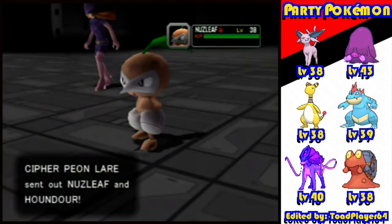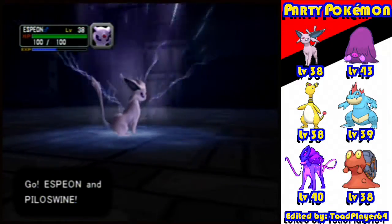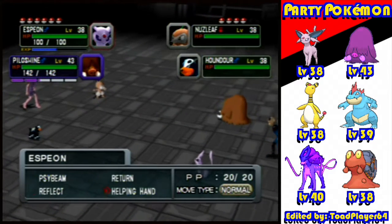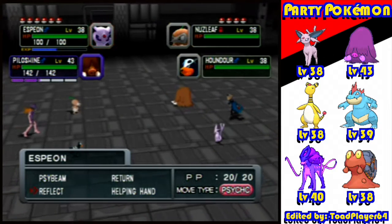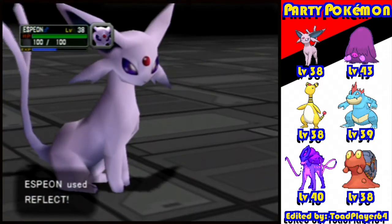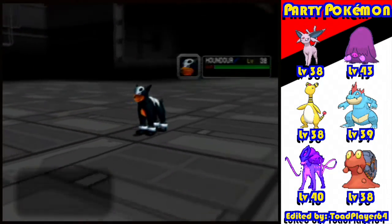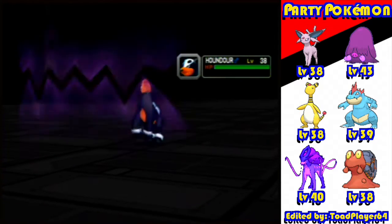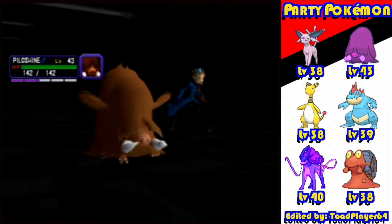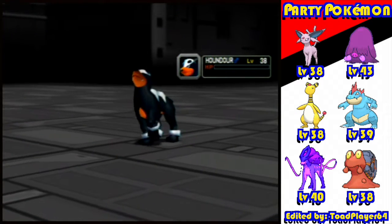I don't really know - I'm not a big fan of Nuzleaf. Houndour I could go with but it's pretty weak compared to what we've been catching, so probably not. Oh no, it's a freaking fire - oh no, they're both dark types. All right, put up Reflect and Shadow Rush that Houndour because it's probably gonna be more problematic. Both dark and fire types and grass types are all special, so that Reflect is pretty useless. Houndour is gone - good job Paul Swine.